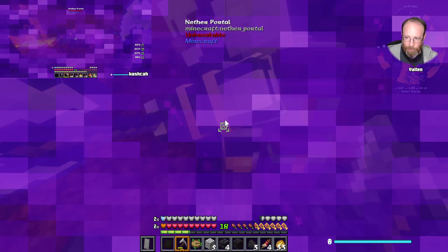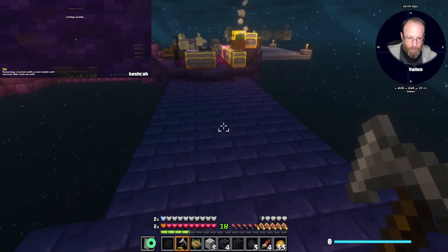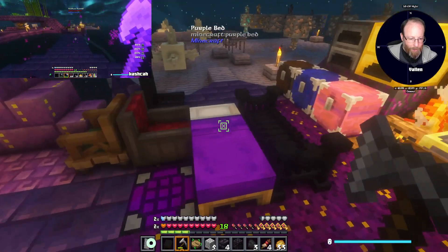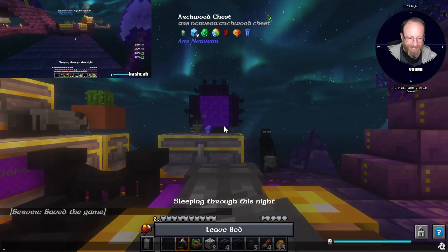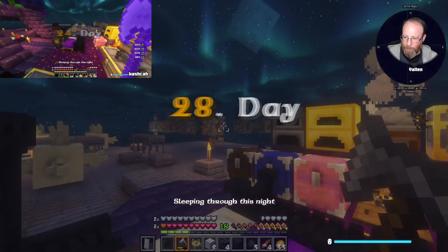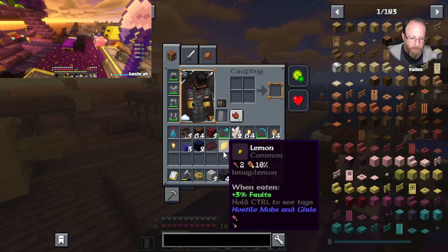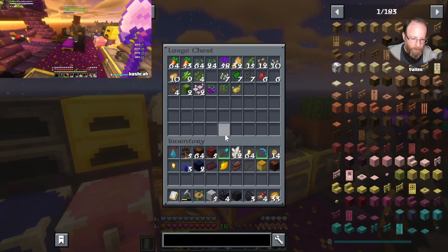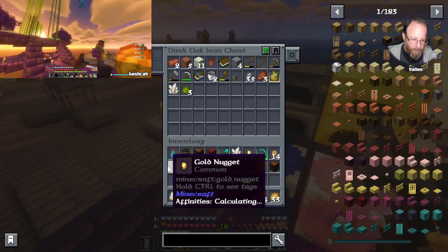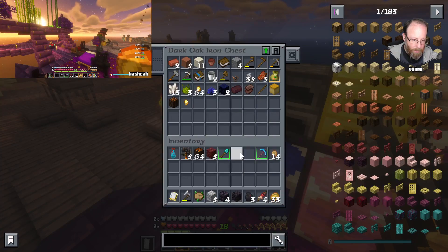Drop off a bunch of junk. Oh my gosh — shulkers are considered a type of golem? I'm like thinking shulker like the chest. You're not the bad guys — you broke into their home dimension! Hey, we were the ones that were exiled to the other dimension. We're in 24/7.